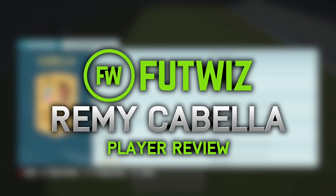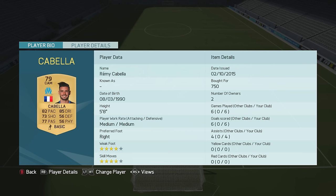Hey, what's up guys, welcome to another FIFA 16 player review. Today we're talking about a very cheap beastly CAM — he goes by the name of Remy Cabella. Cabella is a 79 overall rated non-rare gold on the game. He boasts 82 pace, 85 dribbling, 73 shooting, and 77 passing.